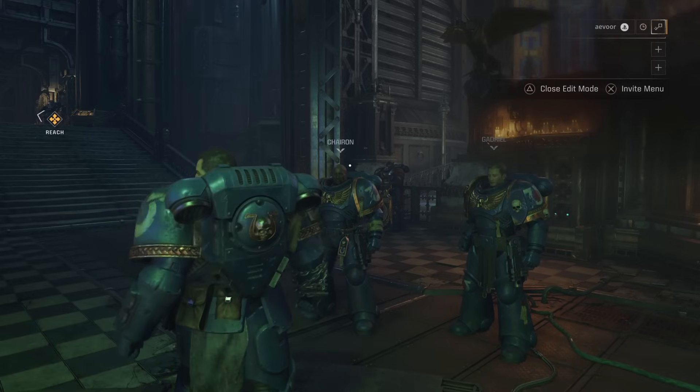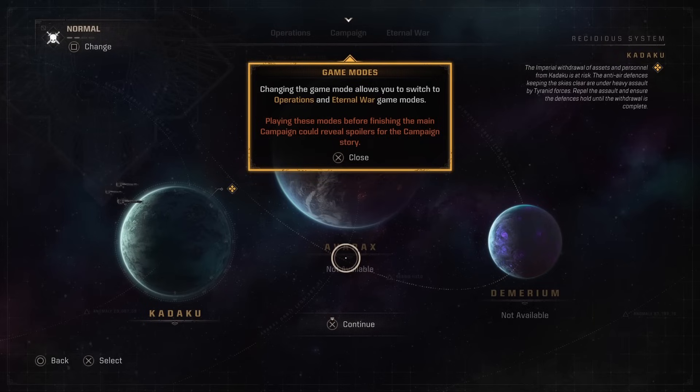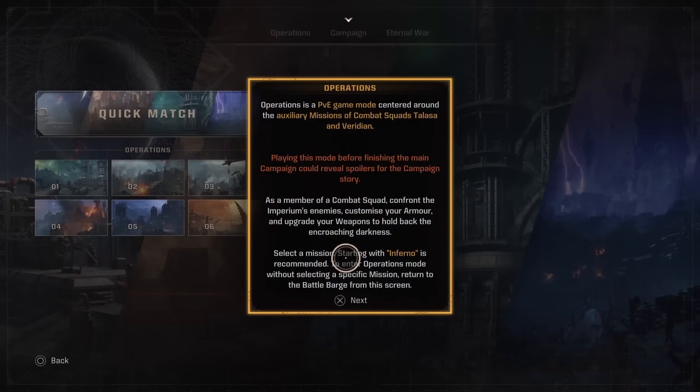You'll be able to add friends using the menu in the top right corner. For cross-play, you're going to send a code to your friends that they'll enter on their end. And for friends that share your system of choice, you can simply add each other with your console's invite system. Operation mode is also unlocked at this point, however you need to go into your menu and switch over to that mode. The game suggests you complete story missions before playing operations mode in order to avoid spoilers, as their stories run in tangent with each other, but you can just go ahead and play them whenever you want.